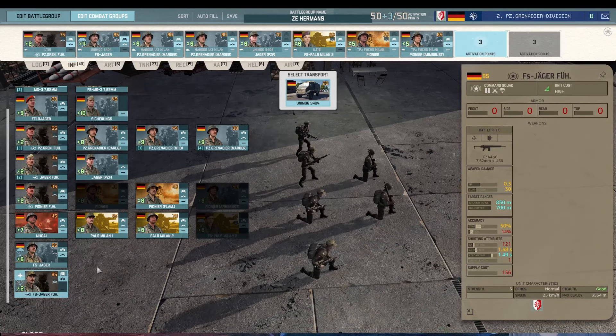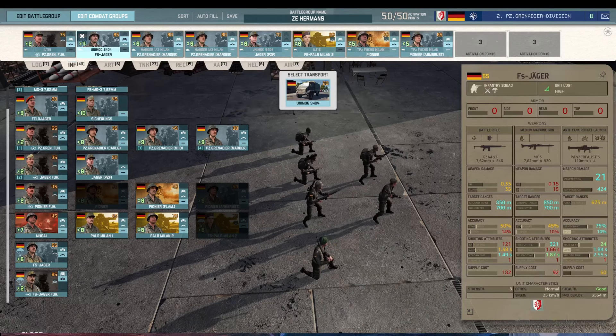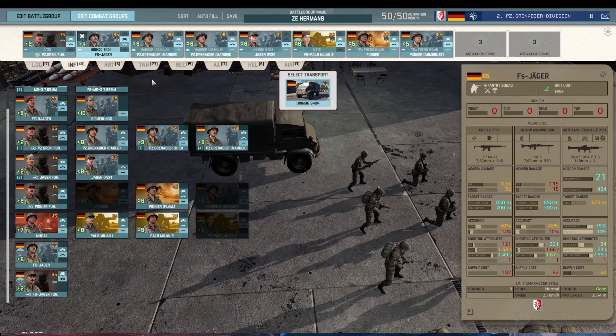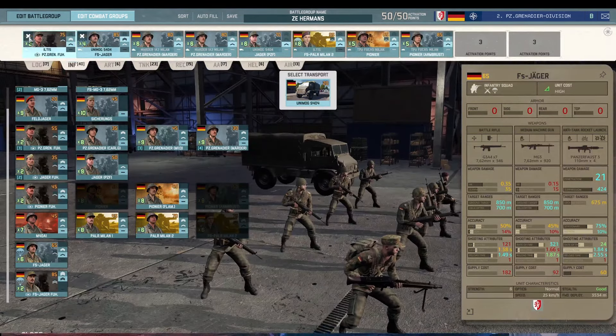The other variant of the Panzer Division Führer is just a bit too expensive and has no utility while costing so much extra for the forward deploy. I don't think that is really worth it — you usually don't want to win the game in the first five minutes with the 2nd Panzer Division, at least not reliably, so you don't need that.